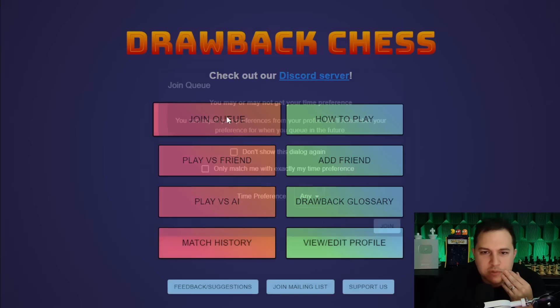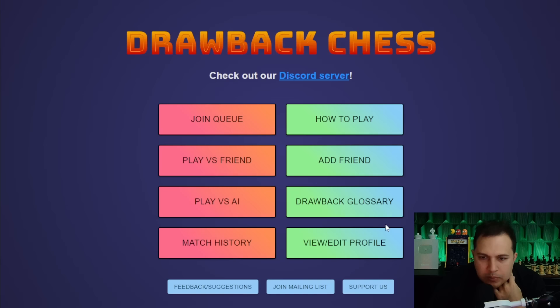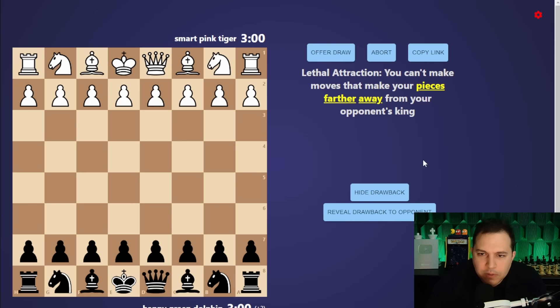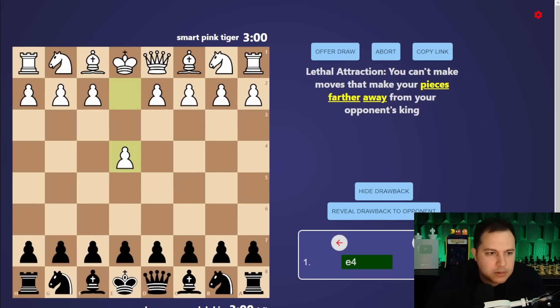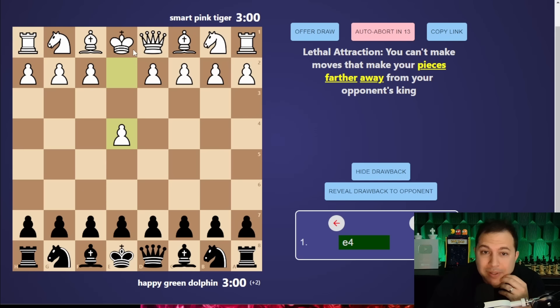Let's just play - join queue. I'm a little bit nervous. Here we go - 'Lethal Attraction': you can't make moves that make your pieces further away from your opponent's king. What does that even mean?